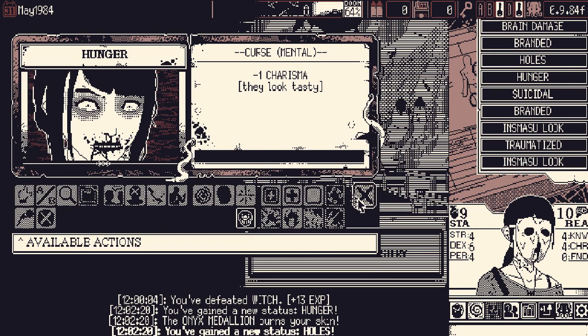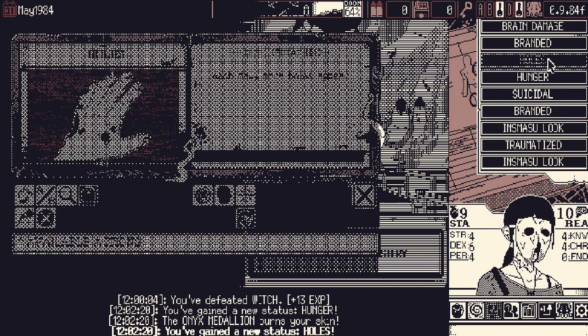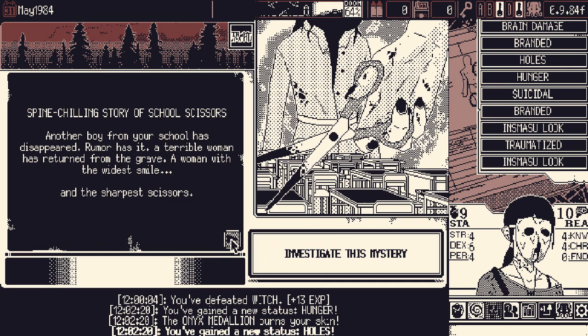I'm trying to get something from the school, so let's dive into the school mysteries. We got Hunger — which is just minus one charisma, no big deal. Did we get a third? We got Holes back. We'll keep it for now and forget to remove it at the end of the mystery once again.